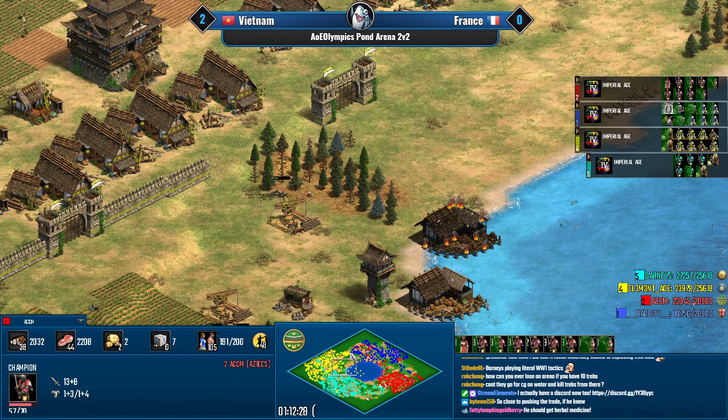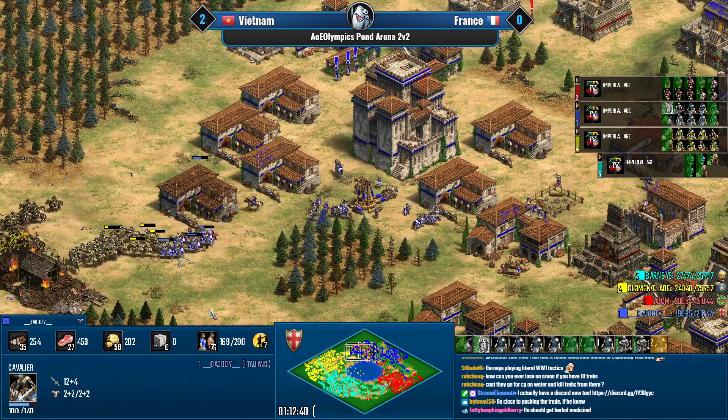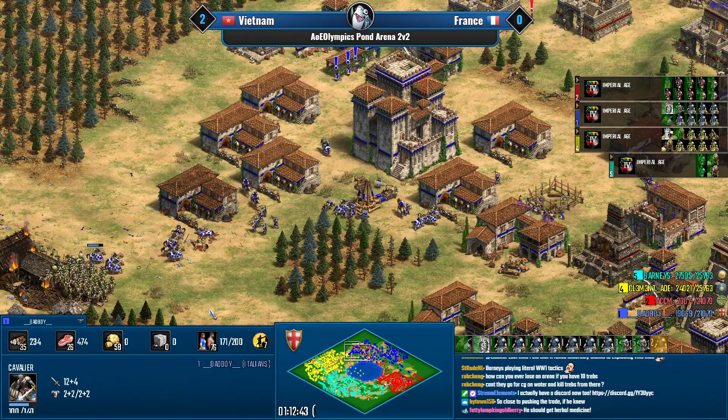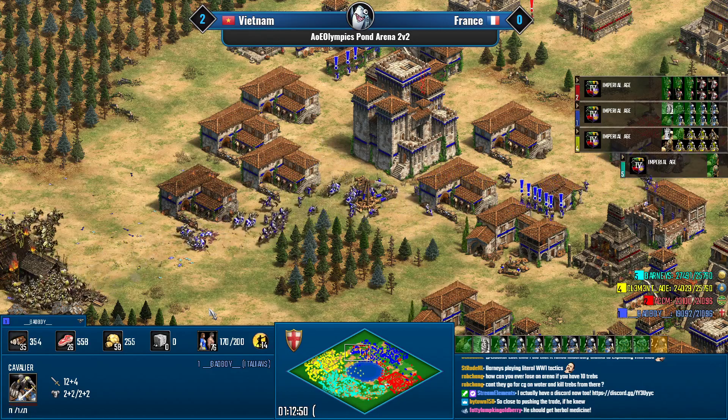Paladins yes, cavaliers no — especially Italian cavalier, missing plus-four armor. Well, they are getting the upgrade right now. Italians do have full blacksmith. Hussar for Bad Boy now. If you look at Clement, he's getting his trade cart numbers up — 37 trade now for Barney's. The opportunity might have slipped away for the Vietnamese team.